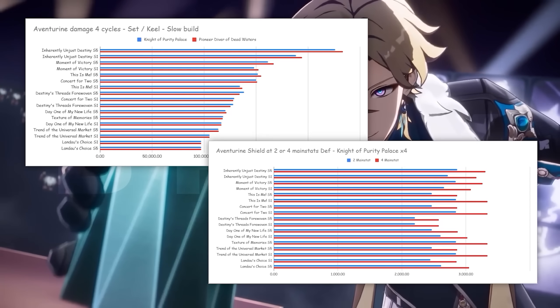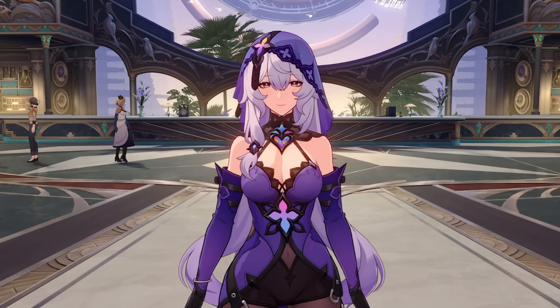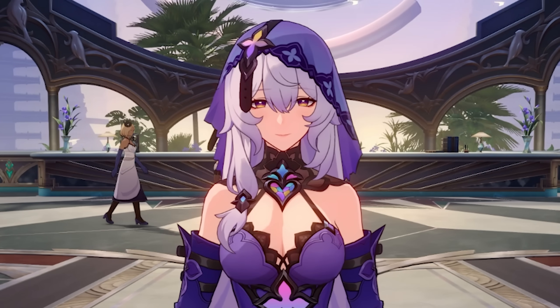With access to a ton of free-to-play friendly light cones, Aventurine is easily one of the best pickups in all of Honkai Star Rail, especially for new players or anyone struggling with survival.